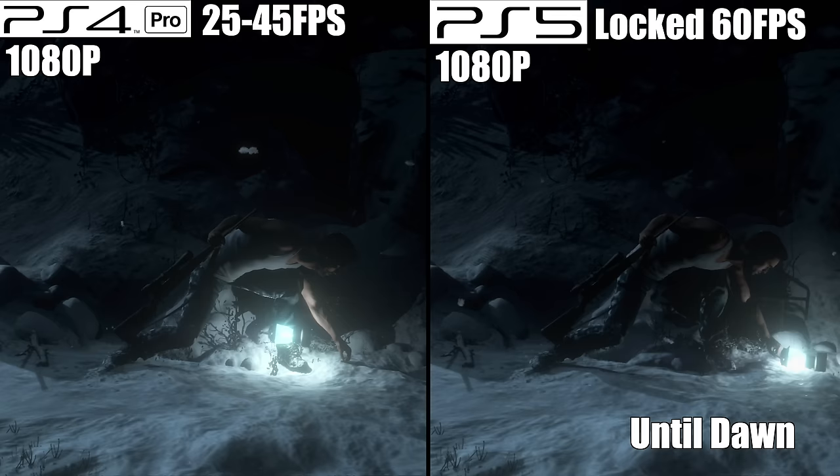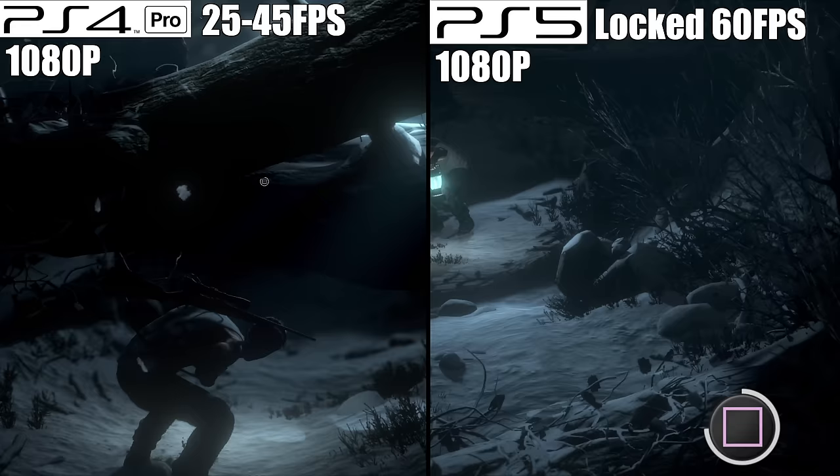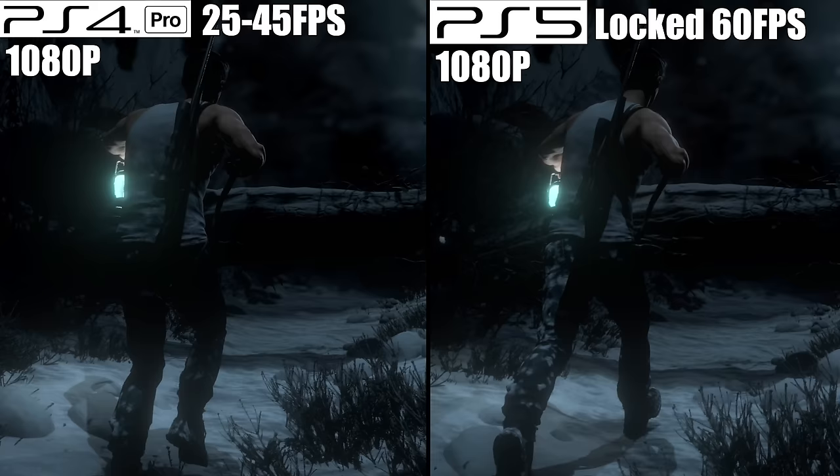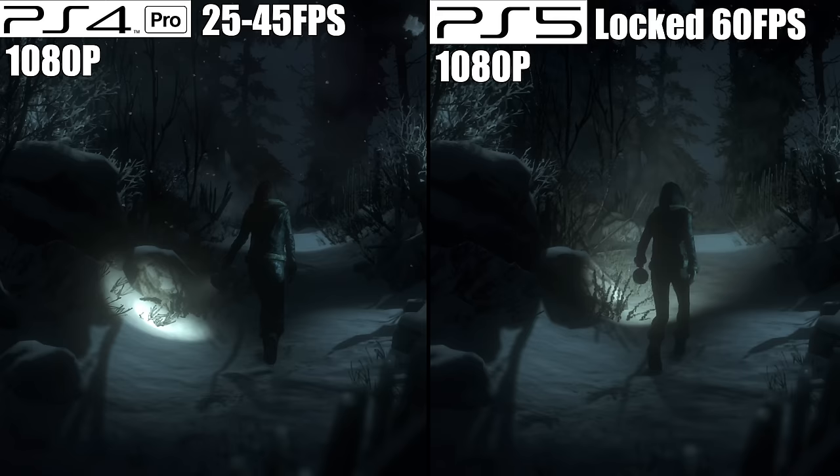Number 8: Until Dawn. An early PS4 title that was made somewhat better on the PS4 Pro courtesy of Boost Mode. Running at a native 1920 by 1080p image, you can expect frame rates ranging anywhere from 25 to 45 frames per second — I think it went up to 47 one time. The uncapped frame rate is enabled by default, so don't bother looking for an option to turn it off. In hindsight, this is probably one of those PS4 titles that should have been locked at 30 frames per second. Fortunately, most of the game is spent exploring from a fixed camera angle, so there isn't too much need for a high frame rate.